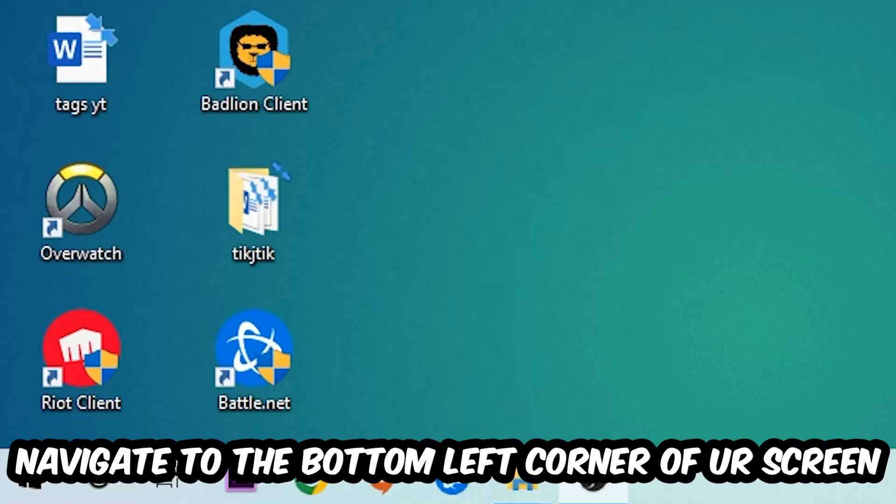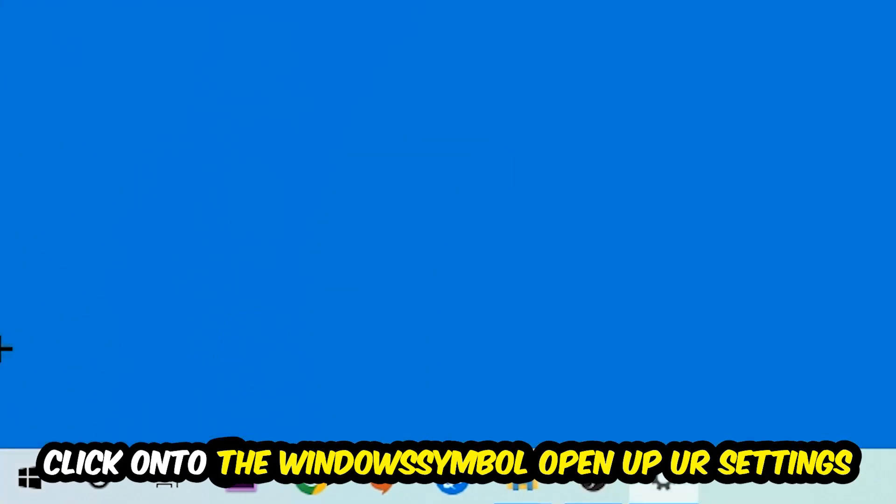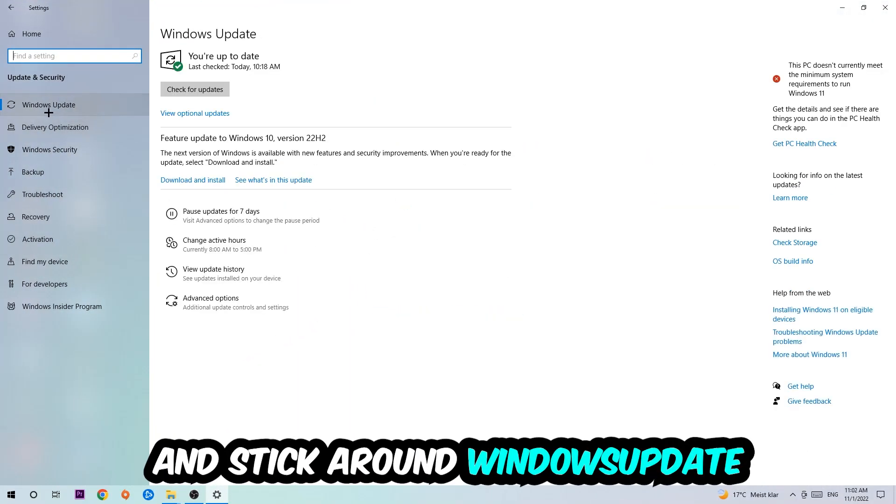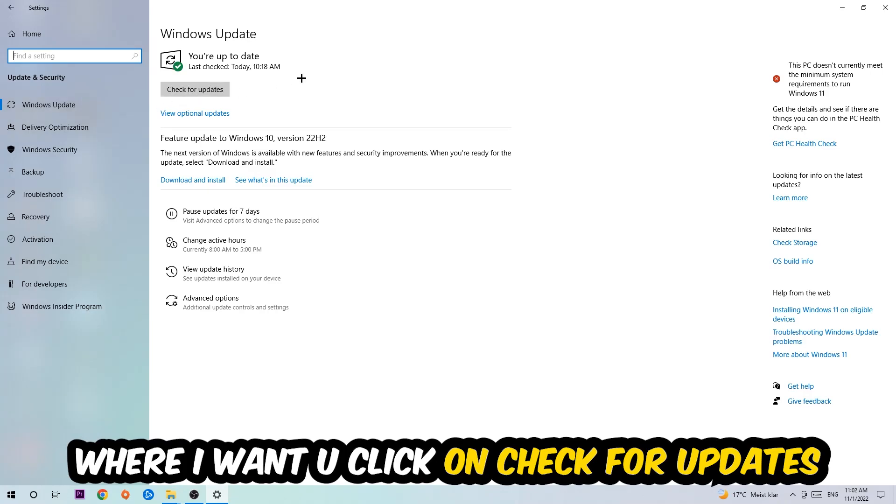Once you're finished with that, navigate to the bottom left corner of your screen, click the Windows symbol, open up Settings, navigate to Update and Security, and click into Windows Update. Click Check for Updates.